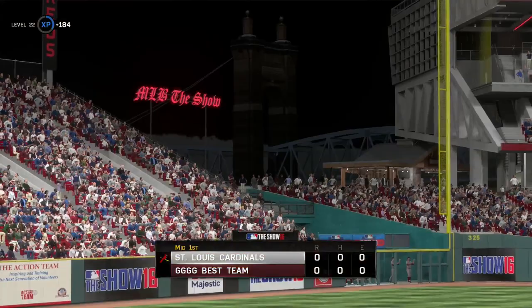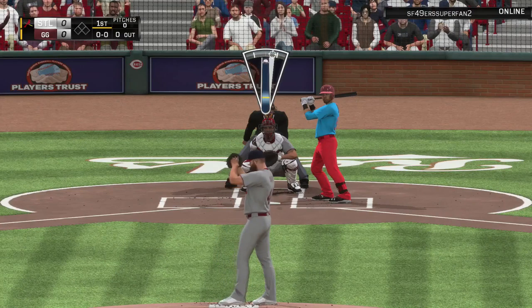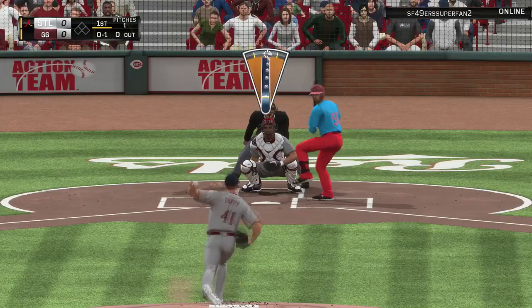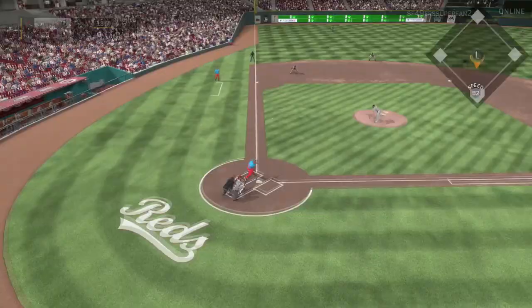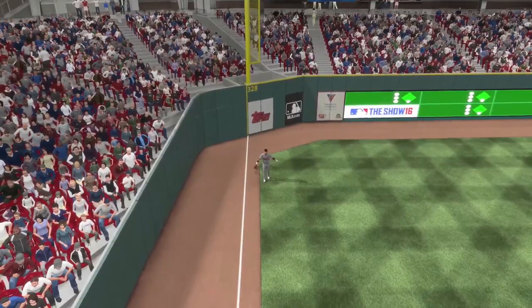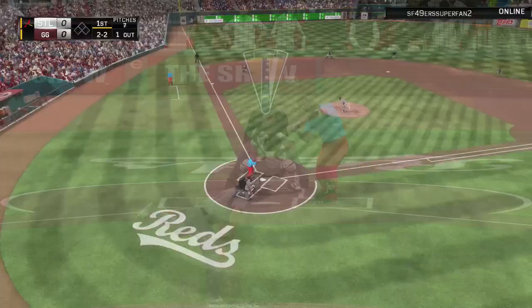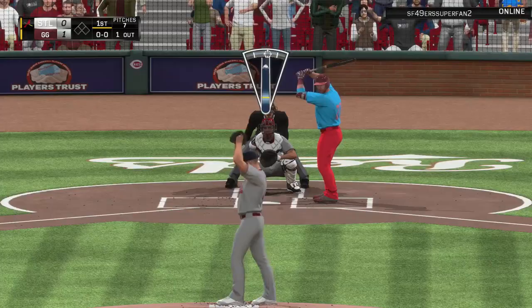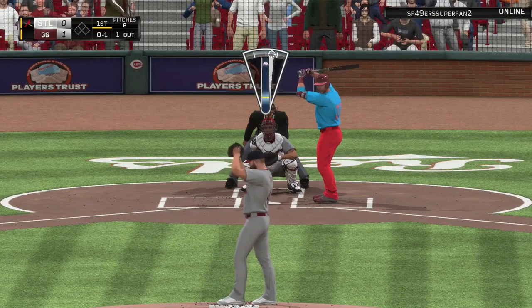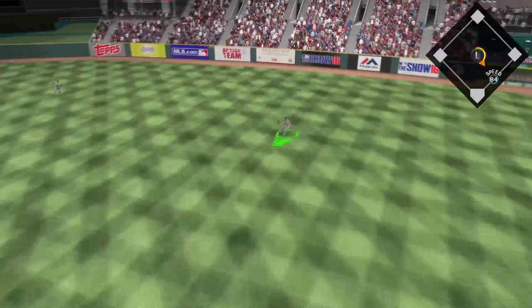Let's see what Danny Duffy can do for us. Start my opponent off with a changeup and see where his bat speed's at. Yep, he's early. Let's try to blow this fastball by him. Nope. I had to test him at least once. It wasn't a great pitch. That's the thing with lefties — I always give up one run to these guys. I don't know what it is. That's a changeup down and in, and he gets jammed and gets a line drive hit.